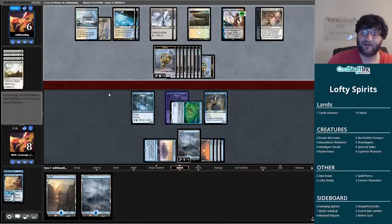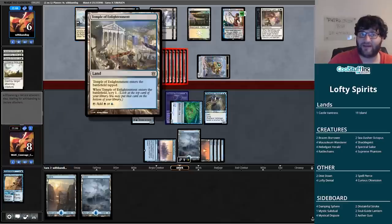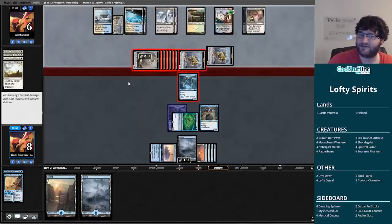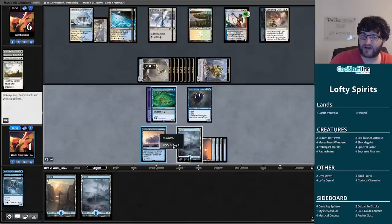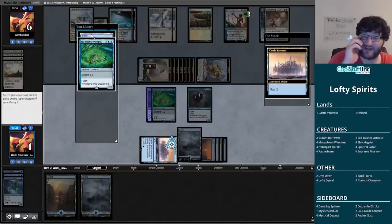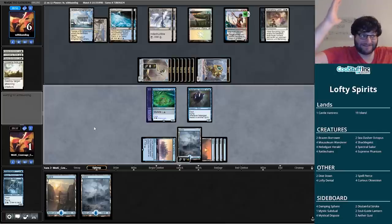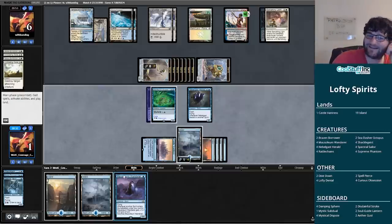My opponent kept a card on top with Temple of Enlightenment — this is clearly going to be our last turn regardless. Down to one. I have the mana to scry — play land in my main phase, let's see if we can find a Supreme Phantom. Those are not Supreme Phantoms and they don't get the job done unfortunately. Bottom both and hope the top card is Supreme Phantom. It's a Mausoleum Wanderer — that's not going to get it done.